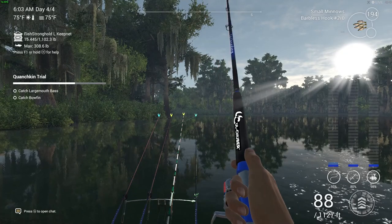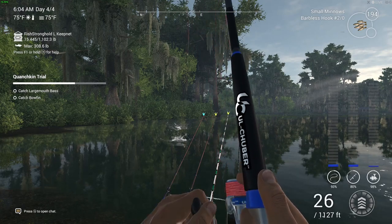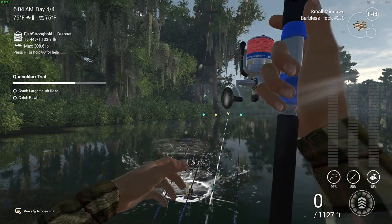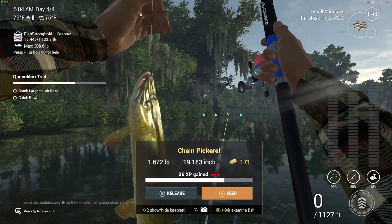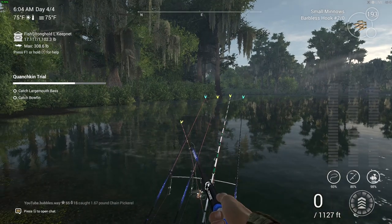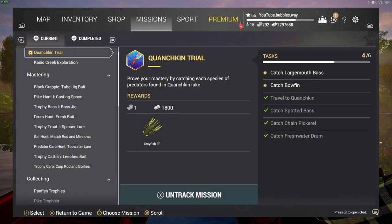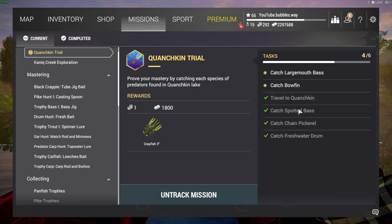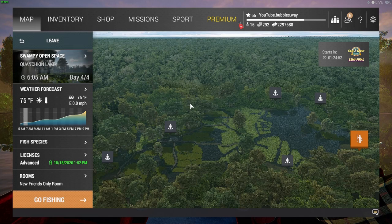We got a fish on — this is on small minnows. I think this could be the chain pickerel. Chain pickerel — there we go, perfect! That's another fish we need. For the spotted bass I'm not sure if I caught it at this spot before, but I'll bring you back when we get it — if I can't get it here I'll move location and show you.